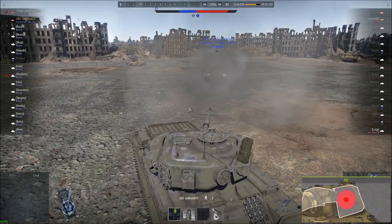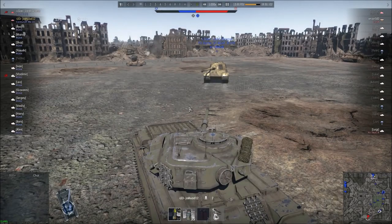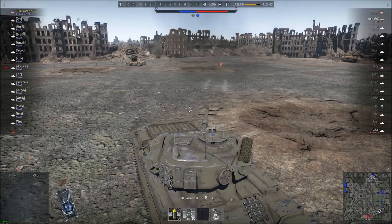He turned the turret slightly, giving it about 180mm effective at that angle. As you can see, it didn't matter — the HESH still penetrated at that angle, even with the additional track blocks on. So that again proves that it doesn't matter how well it's angled or how thick it is — if it hits, it'll penetrate if it's under 150mm or 145mm.